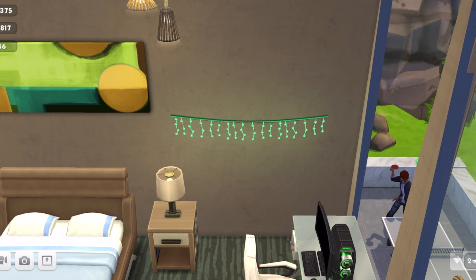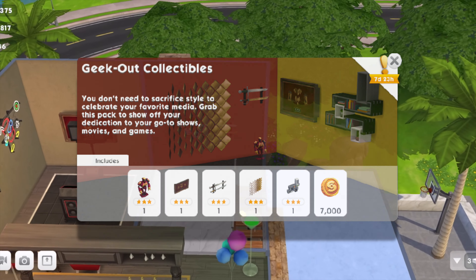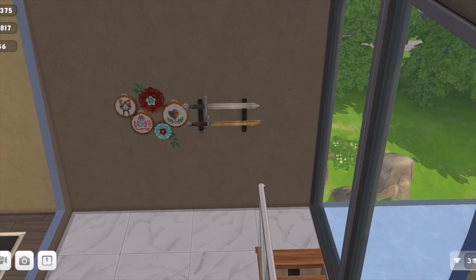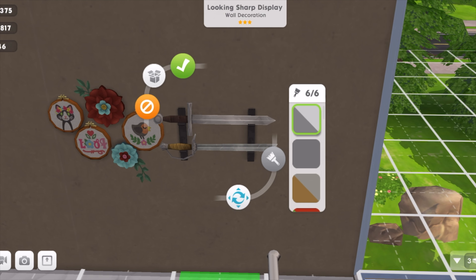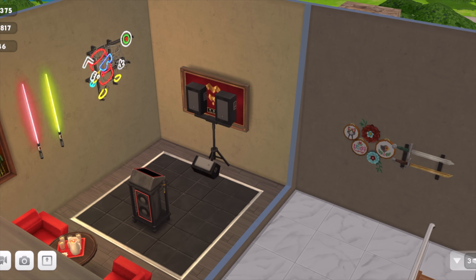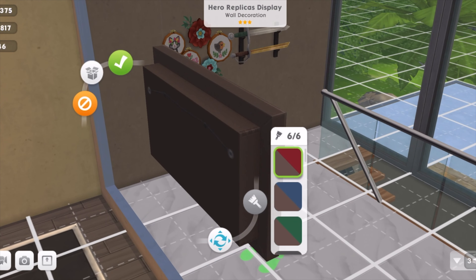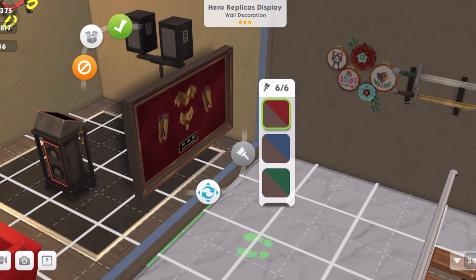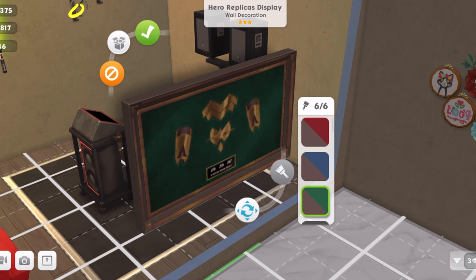Now the next thing for us to look at is the Geek Out Collectibles pack. We're going to have a look at this very dangerously placed looking sharp display — I'm not sure why I want that up in the house, but here are what the colors look like. There are some fun colors. Then we have this one — I'll pull it out so you can have a look. This is what it looks like at the back, very chunky, very heavy. It's the hero replica display, so maybe some awards that your gaming sim has won over the years.